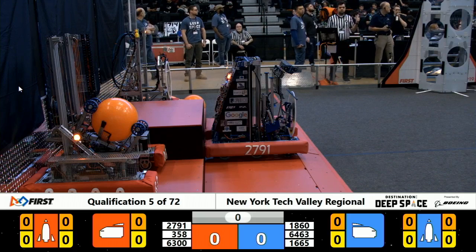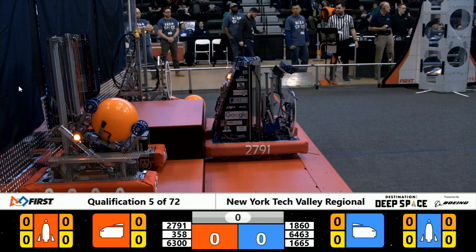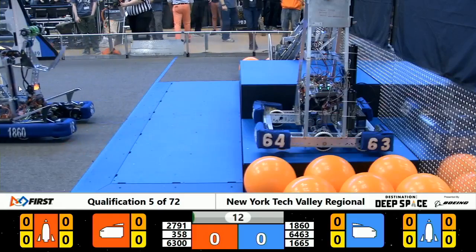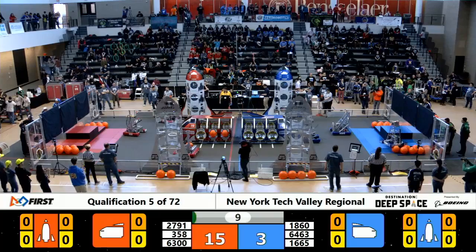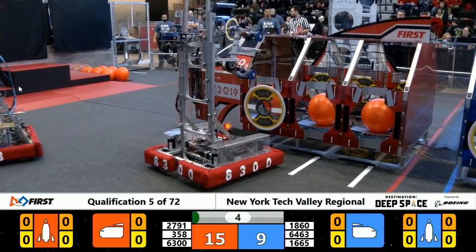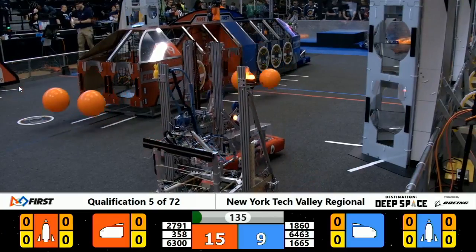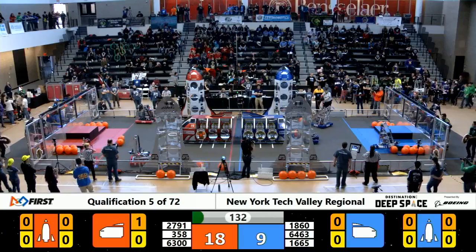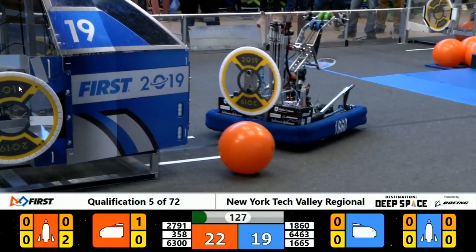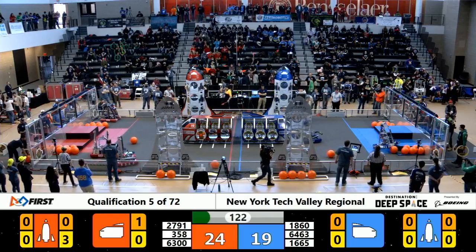Alright, we're ready to go, space explorers — between the lines please, in 3, 2, 1, go! Red alliance clearing the hab line, blue alliance almost all clearing their hab line. Robot 2791 with a nice successful cargo patch placement during the autonomous round — great work from robot 2791 and Shaker Robotics. Robot 2791 with its third cargo placement; this is a bot that can move.